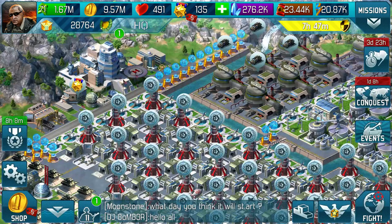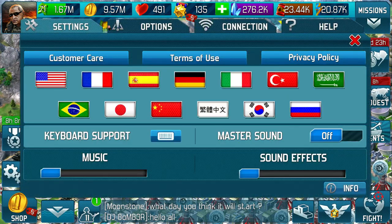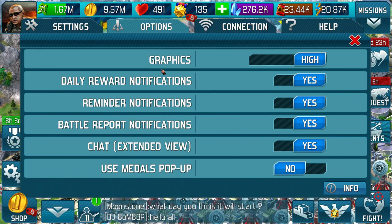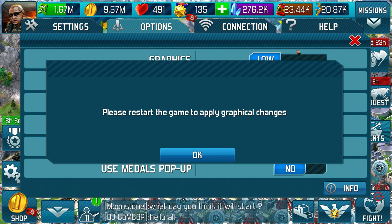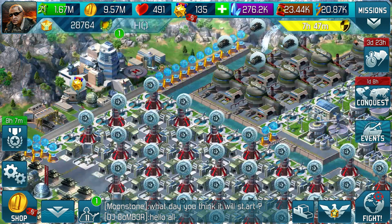Last but by no means least, there have been some frames per second improvements. The performance has been slightly optimised, and on Windows it says that you can choose the graphics options between low, mid, and high. Let me have a look now — Options, Graphics, there we go. It does prompt you to restart the game to apply changes. That's where you can do that, and that's if you've got a Windows type.